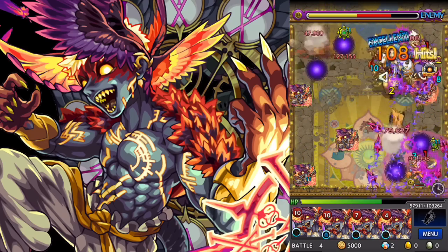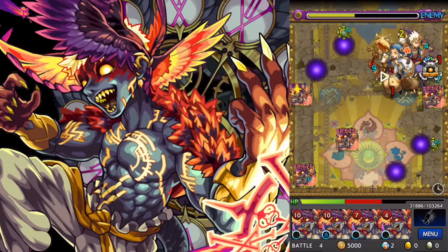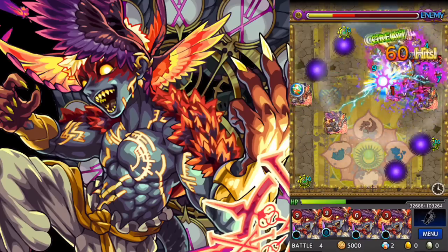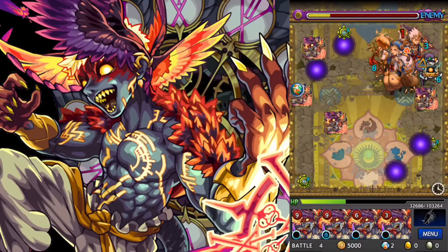Get a bunch of homings out there. Very good. There go the little guys, so we don't need to worry about their ultimate attack anymore. And then once all the little guys are gone, we can just focus on hitting as many Mundus's as possible.